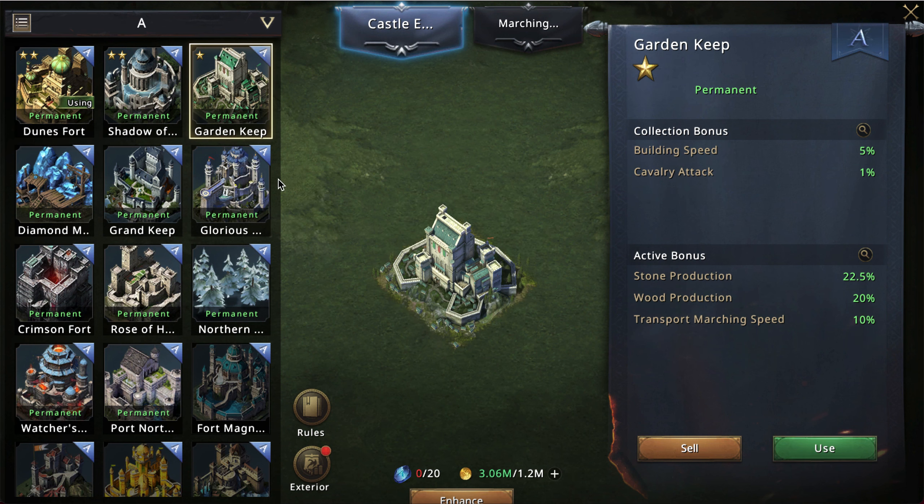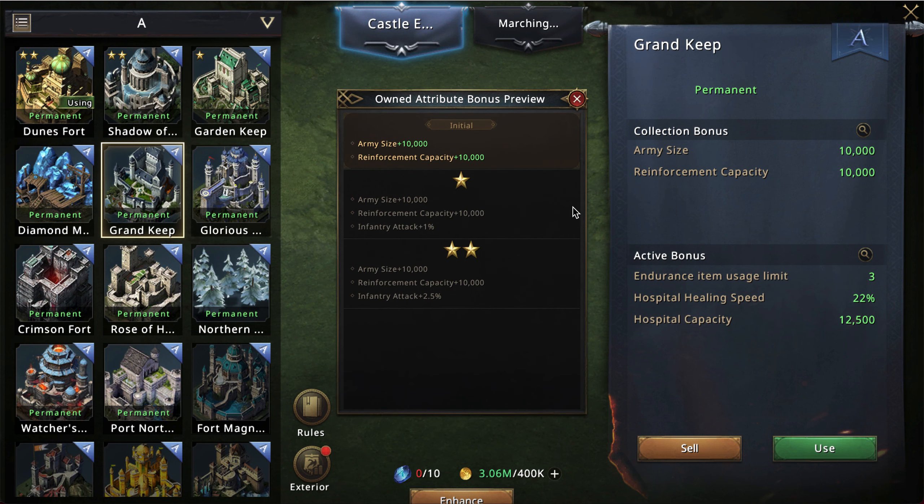As you can see, it would cost a total of 30 crystal essence to fully upgrade something and get the full 2.5% buff. Each different castle has its own type — whether it's infantry, spear, cavalry, or bows.